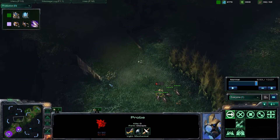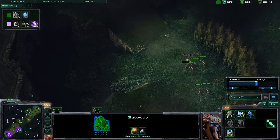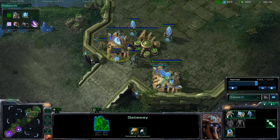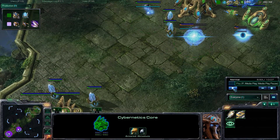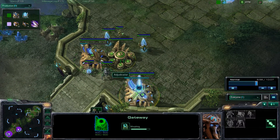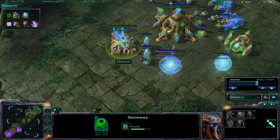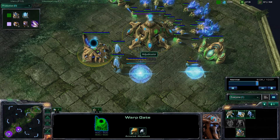What a proxy pylon enables is that just as warp gate is finishing you can start pushing with these units out and then warping units right there and start being aggressive. This is normally when Protoss wants to be aggressive - especially against Zerg - right after warp gate is finished and you're able to get those extra units out. You want to focus on getting these warp gates morphed in as soon as possible; they take 10 seconds to morph.